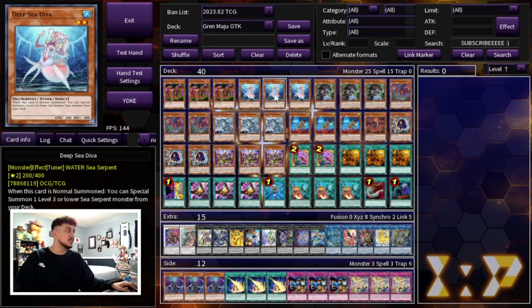We're playing three Deep Sea Diva, which honestly if you don't have enough to OTK with the Gren Maju, Deep Sea is your best normal summon. This card gives you access to level 10 Synchros which is absolutely insane. It also gives you access to a rank 2, which ends up getting you to Zeus if you end up not OTKing. So Deep Sea Diva is just an insane card, that's why we have to be playing three. That's essentially it for the normal summons — the three Gren Maju, the three Deep Seas. We're just maxing out on these because we want to see one or the other.